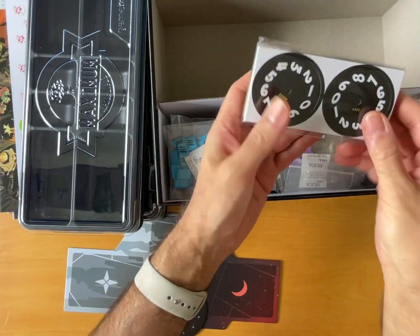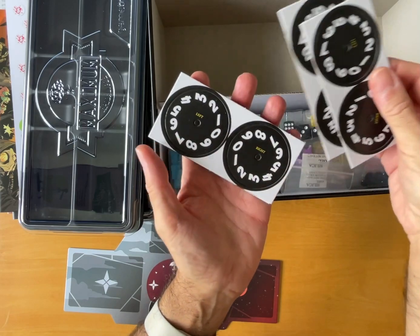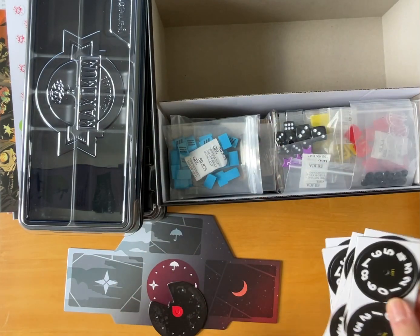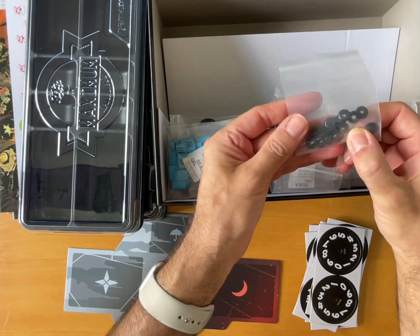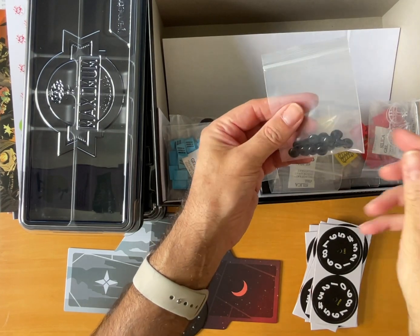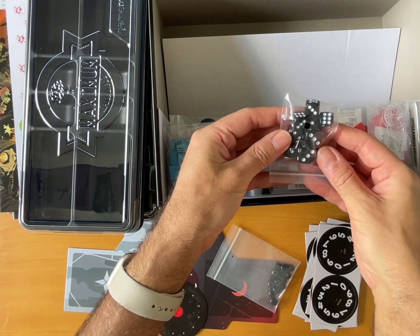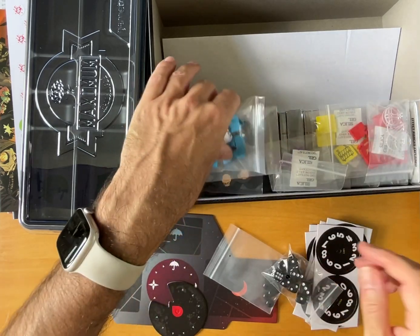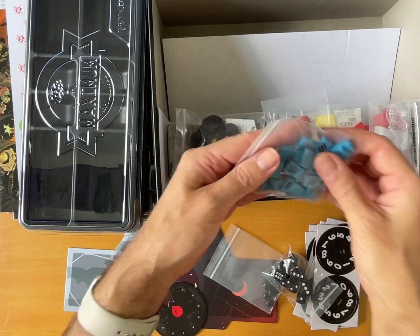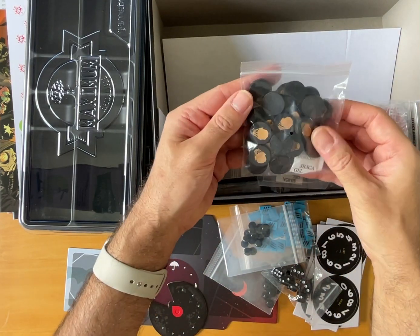These are dials — health dials I imagine, left and right — health dials that we will assemble. These are clips for building said health bars. We've got dice — level D6, two four six little ones and two big ones. We've got some ammo counters, and there are the bits for the dials. Monster tokens as well.